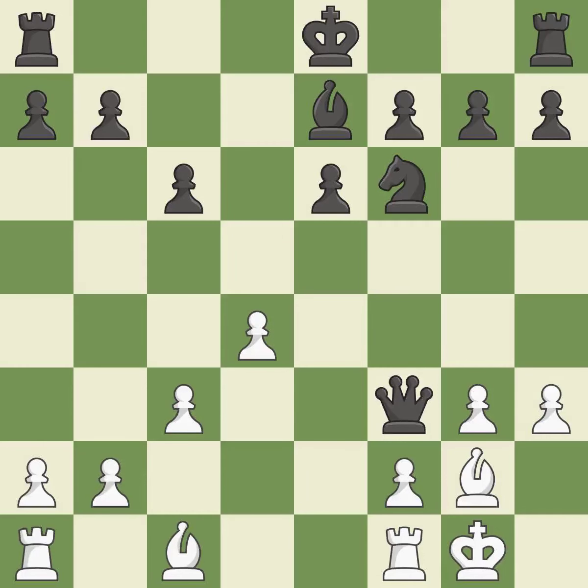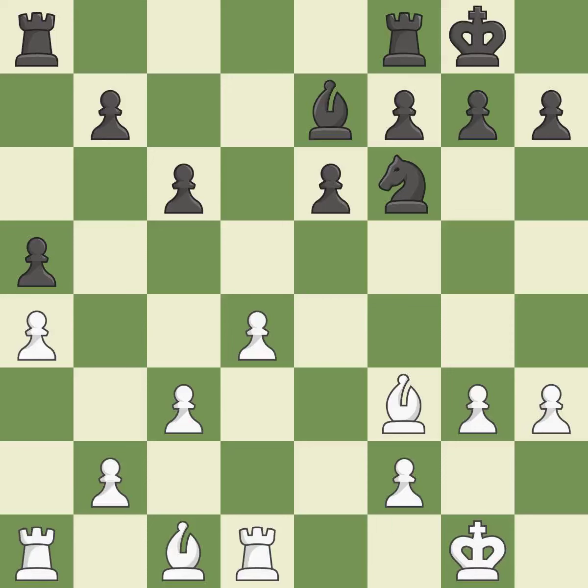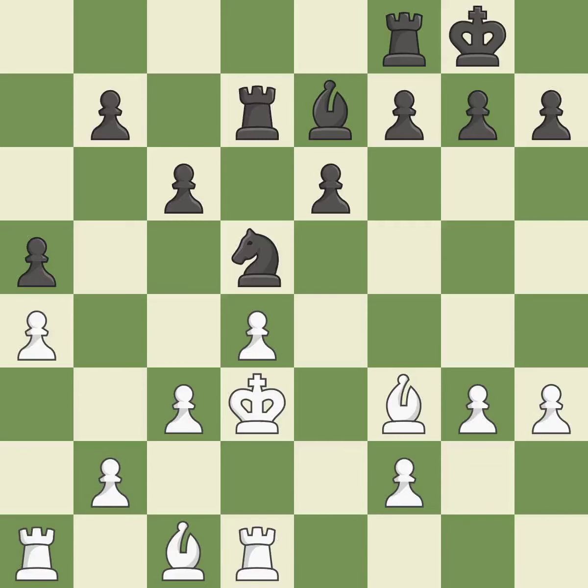This keeps the material balance in check with good compensation. The rooks are linked, making it easier for them to work together in the future. On the file, the rooks are strategically doubled and forcefully combined.